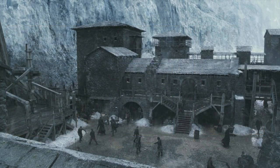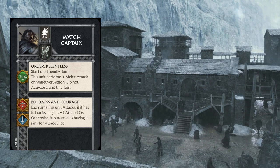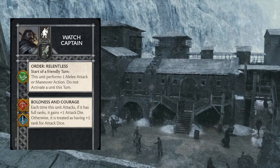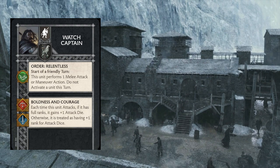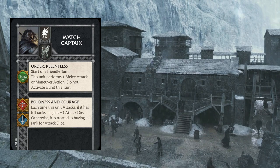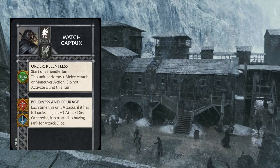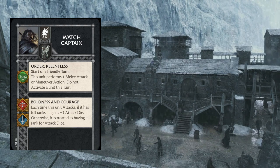Turning to base attachments, the first is the Watch Captain, who brings the order Relentless. It triggers at the start of a friendly turn — this unit performs a melee attack or maneuver action, but do not activate the unit this turn. They also bring Boldness and Courage: each time this unit attacks, if it has full ranks it rolls plus one attack die; otherwise it's treated as having plus one rank for attack dice. For three points, we're getting this unit up to 10 points, which is harsh. But Boldness and Courage gives us an 8-7-7 attack stat, so we're pretty dangerous until the bitter end. With Relentless in conjunction with Set for Charge, we're getting three attacks out of this unit if they get charged in a turn, before even considering any tactics board shenanigans.